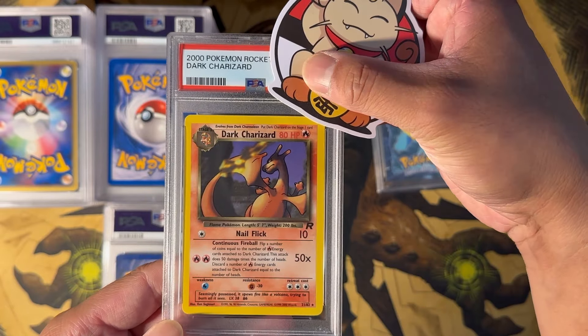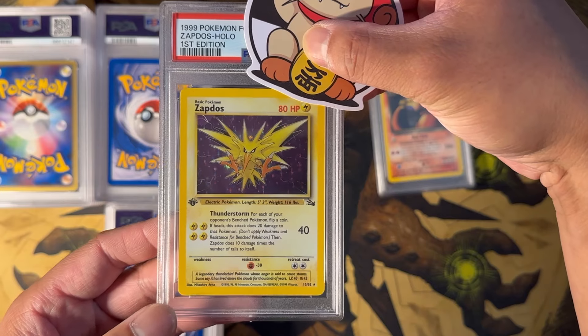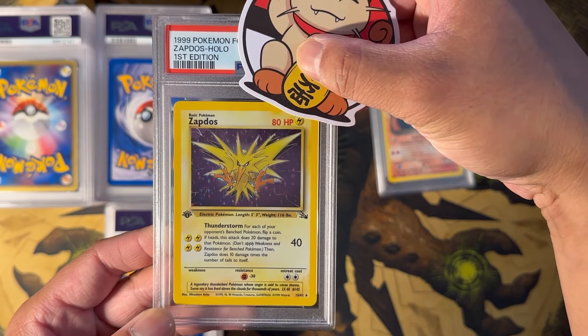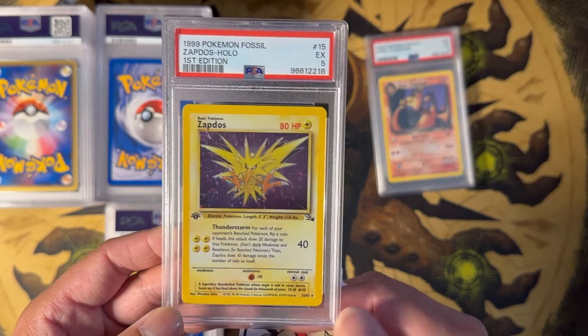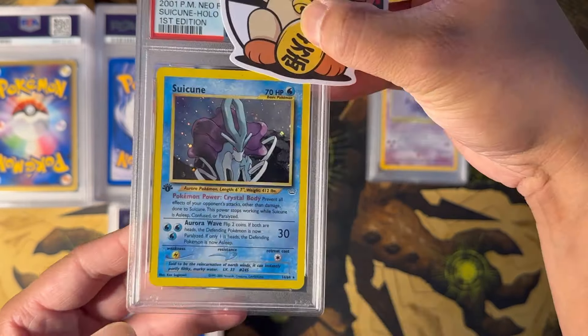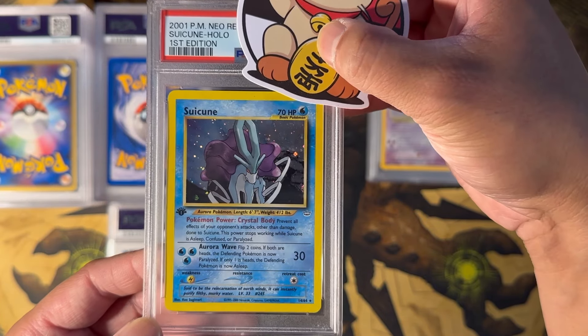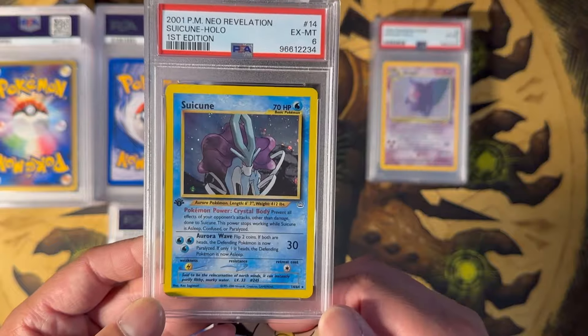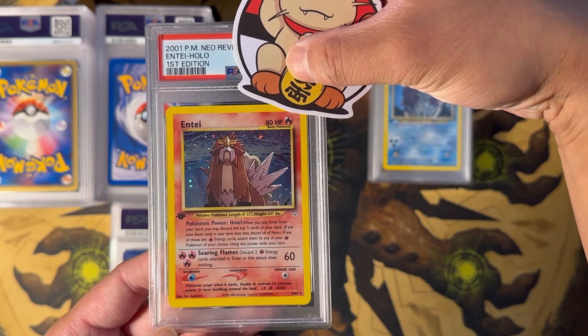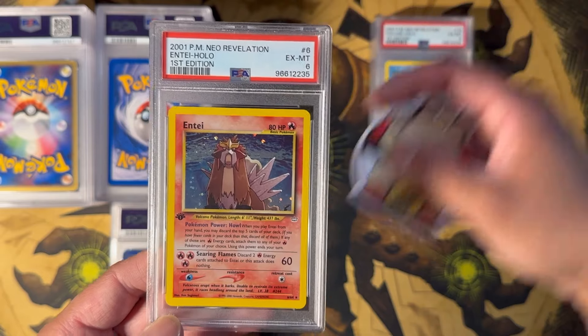Dark Charizard Non-Holo — PSA 5. Zapdos First Edition from Fossil, the Holo version — this got a PSA 5 as well. Gengar from Fossil Holo — this got a PSA 6. Suicune First Edition from Neo Revelation — beautiful card — PSA 6. How about an Entei from Neo Revelation Holo? First Edition as well. This got a PSA 6 as well.